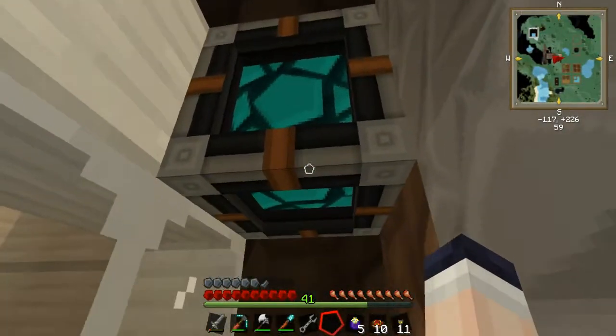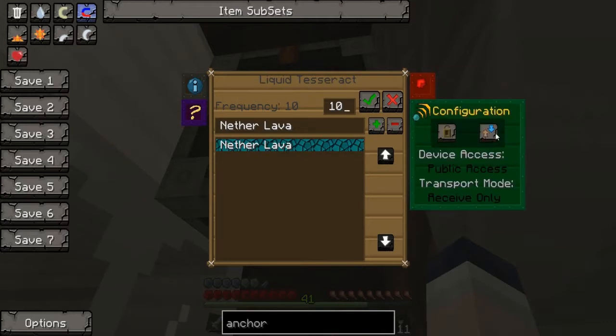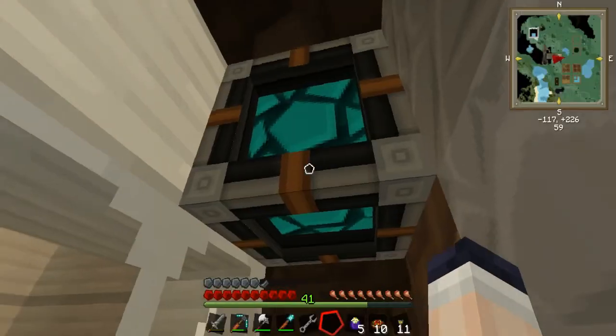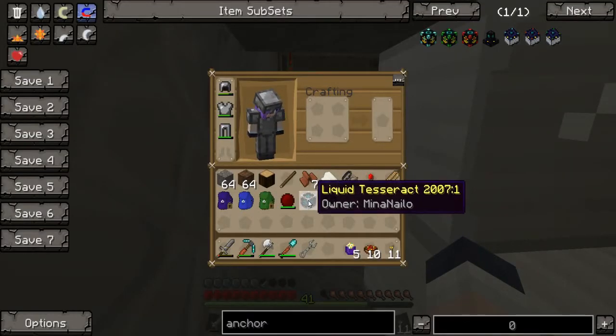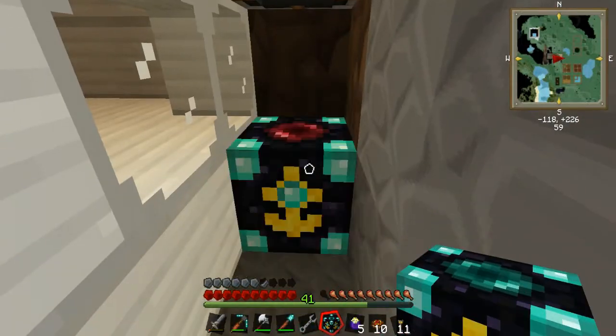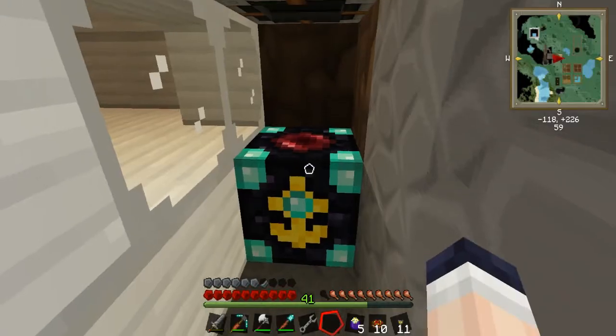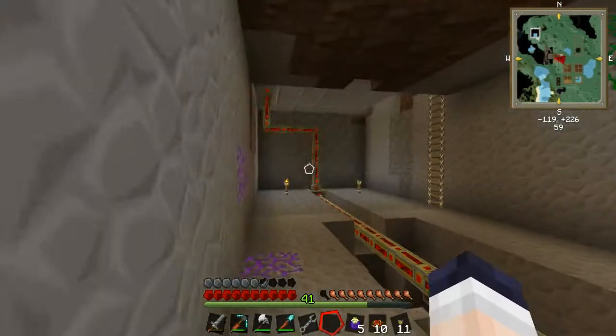I do have a tesseract here. So what we want to do is — I have an extra world anchor here, and I have two world anchors and one extra tesseract. I'm going to go ahead and set one of these down here. It's not ready to go just yet, but we can fix that.